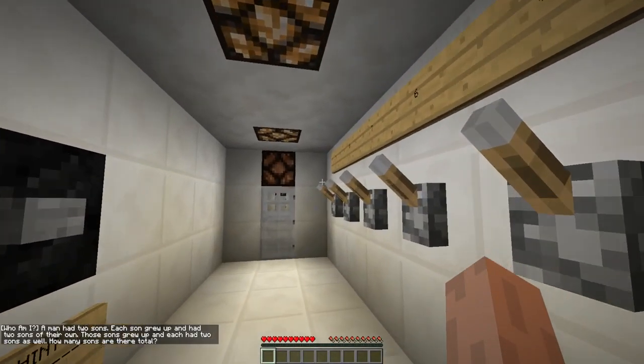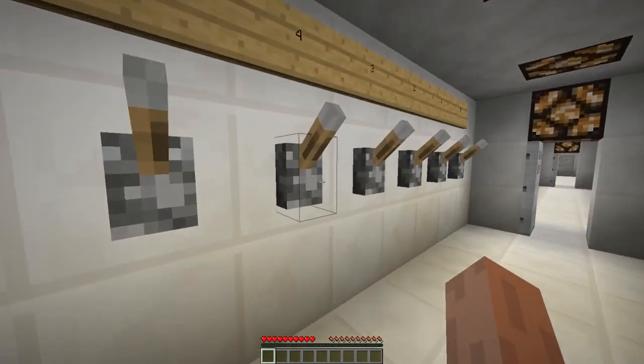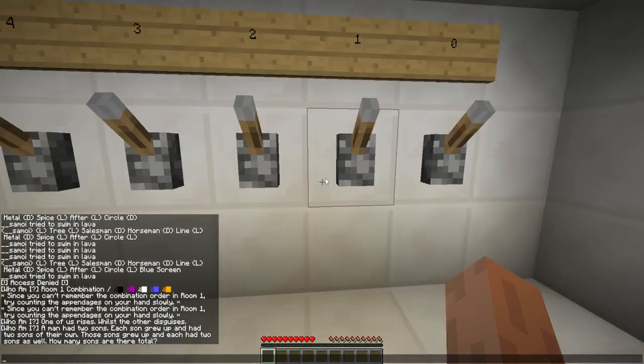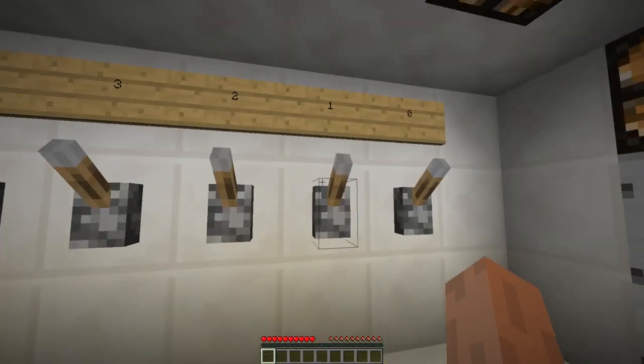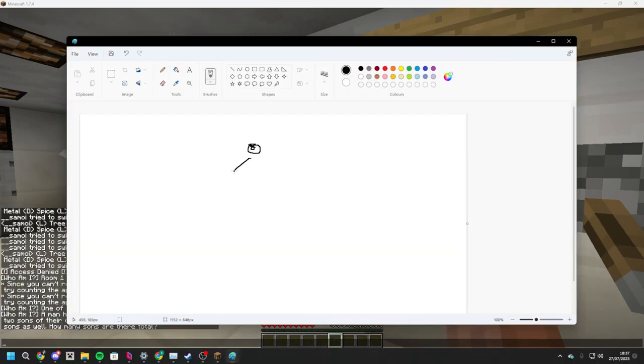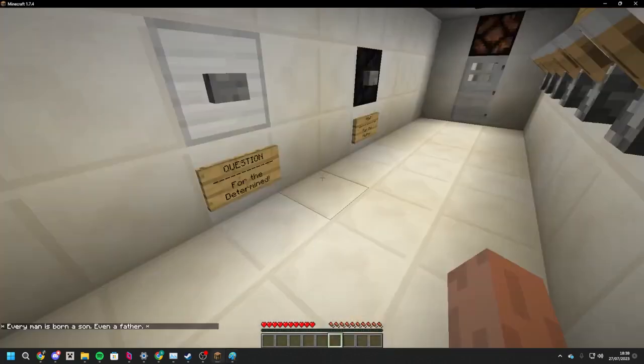A man had two sons. Each son grew up and had two sons of their own. Both sons grew up and each had two sons. How many sons in total? The original man had two sons — he counts as a son himself. So three originally, plus four is seven, plus another four is eleven. Wait — let me get Paint up and figure this out. So the original man had two sons, each had two more, and both of those had two sons as well. It should be fifteen.